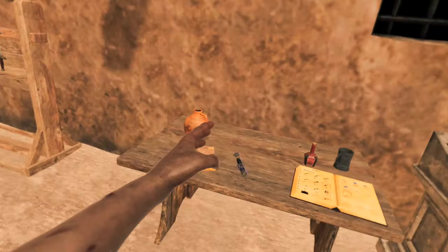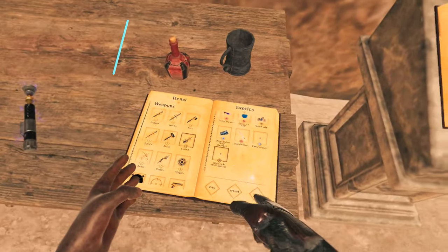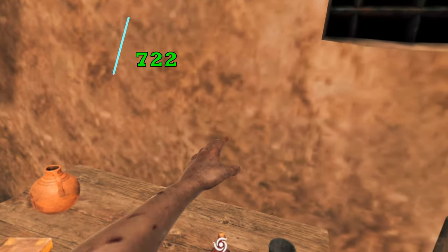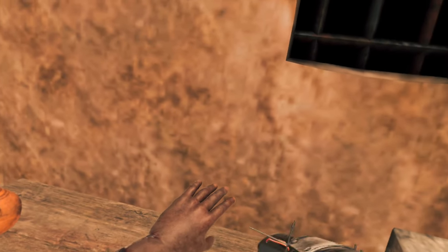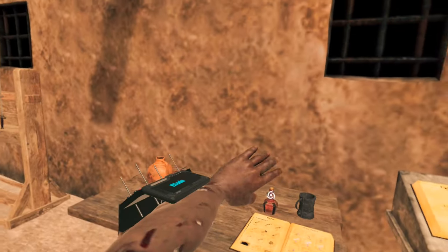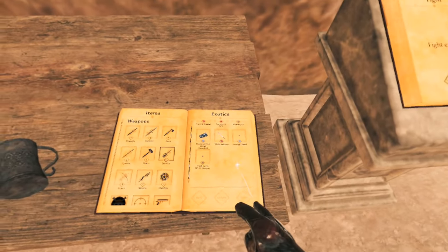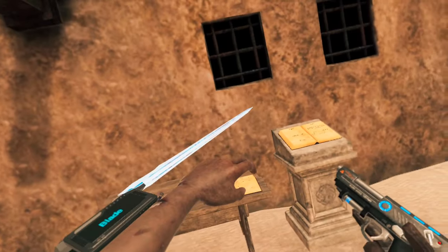Next up we have a two-piece: the High-Tech Wrist Mount. In order to make this mod work properly you have to get the More Slots mod, which I'll link in the description. This mod comes with a blade and an energy pistol, so now we can light them up and stab them up.